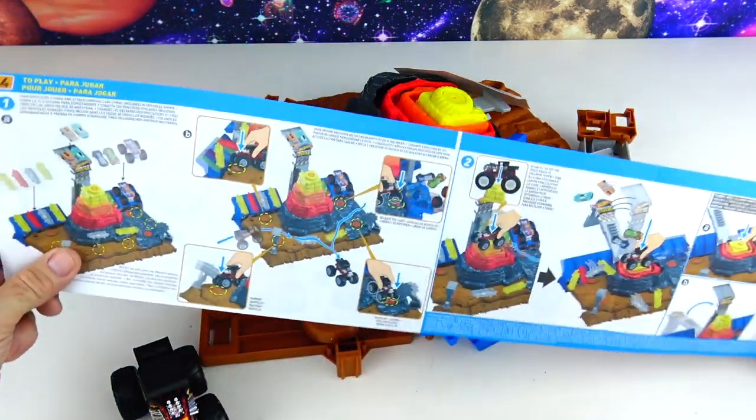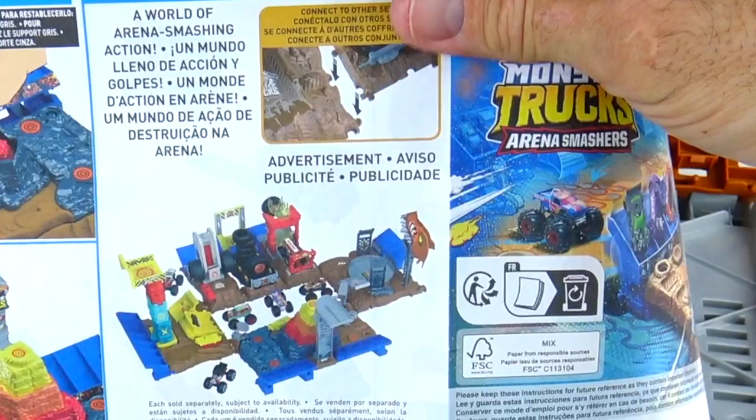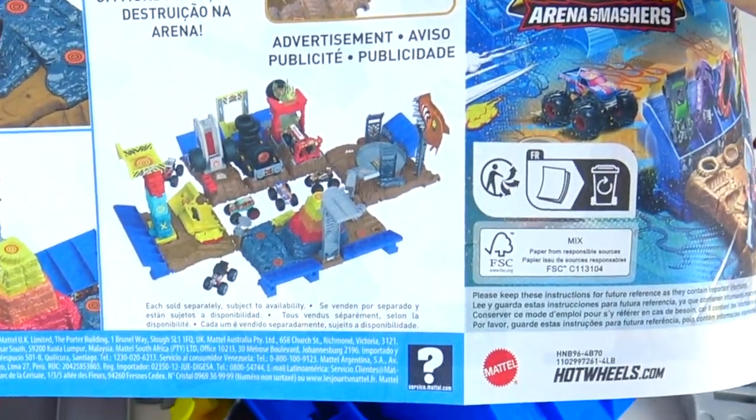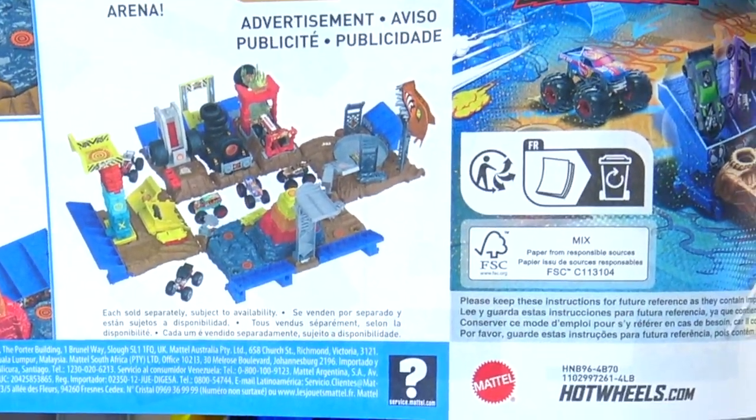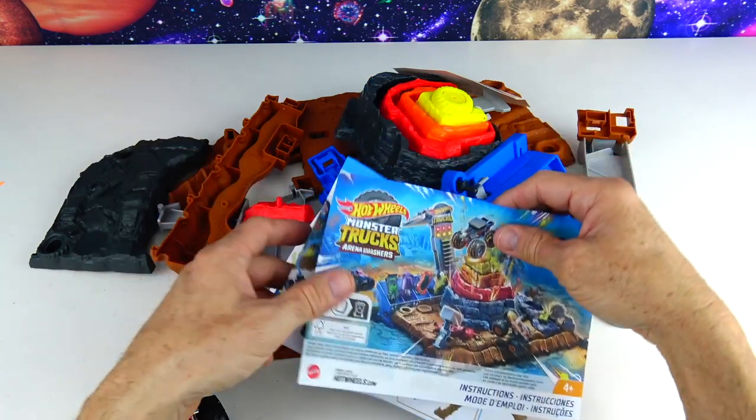And look at all the assembly we have! The other side has how to play, and right down here you can build a World of Arena Smashing action — just connect other sets to this one! Alright, let's get this assembly underway!